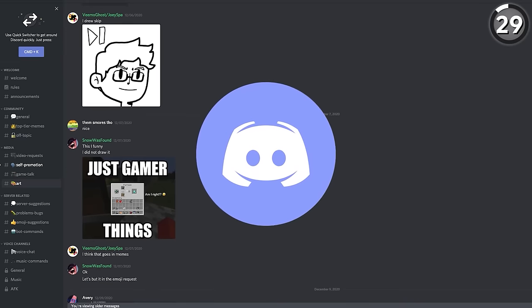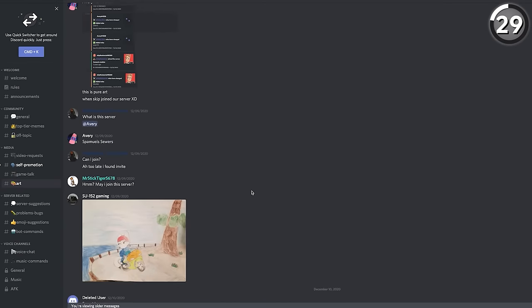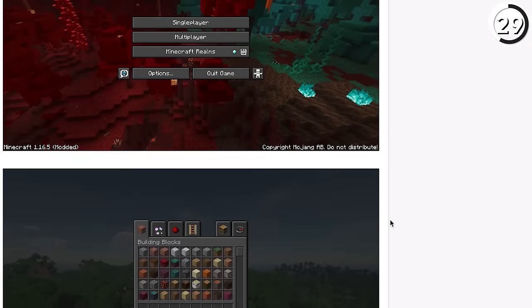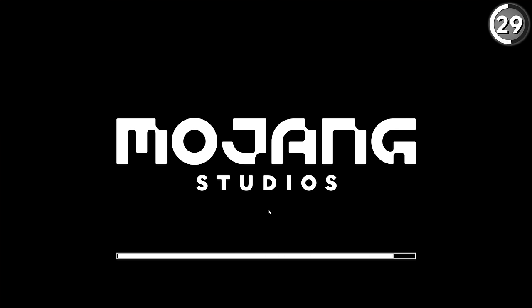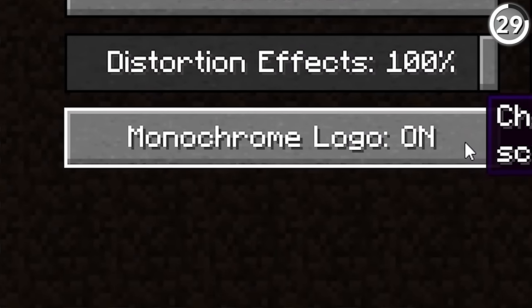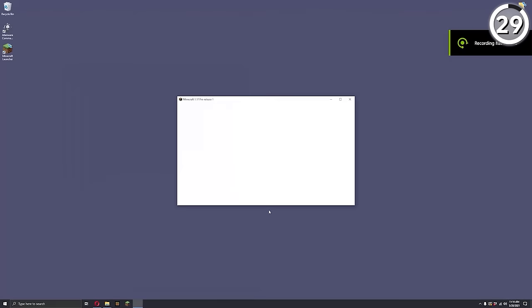Dark mode is all the rage these days — from your Discord to your desktop, it's the main way we operate. While there are texture packs that add a dark mode inventory and UI, Mojang also threw their hat in the ring. Now it's possible to go into the accessibility settings and enable a dark mode monochromatic start screen, which is gonna make playing late at night a lot easier on the eyes.